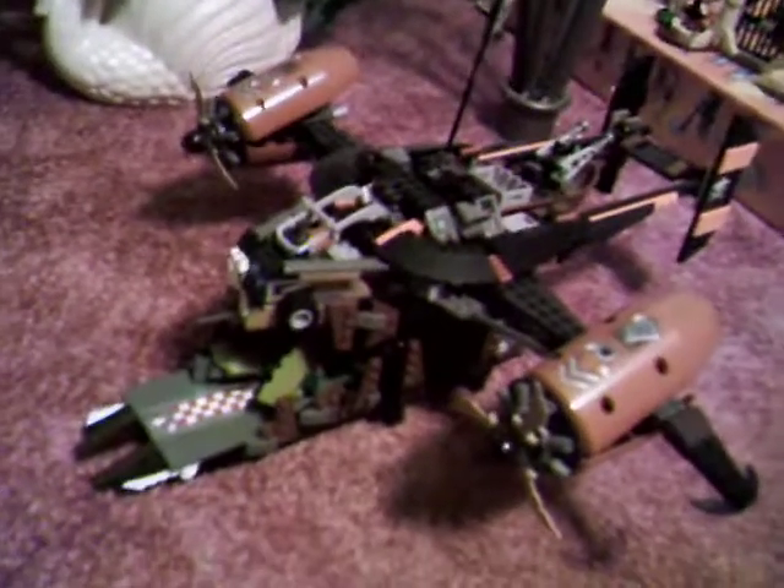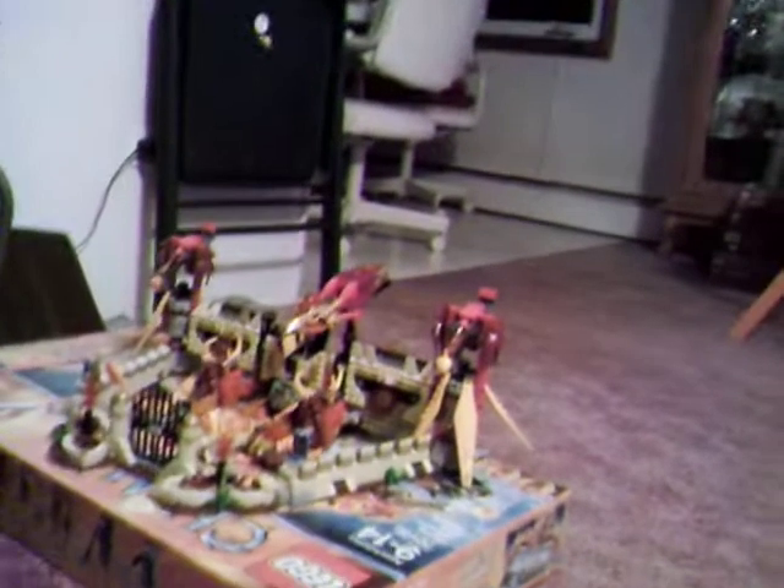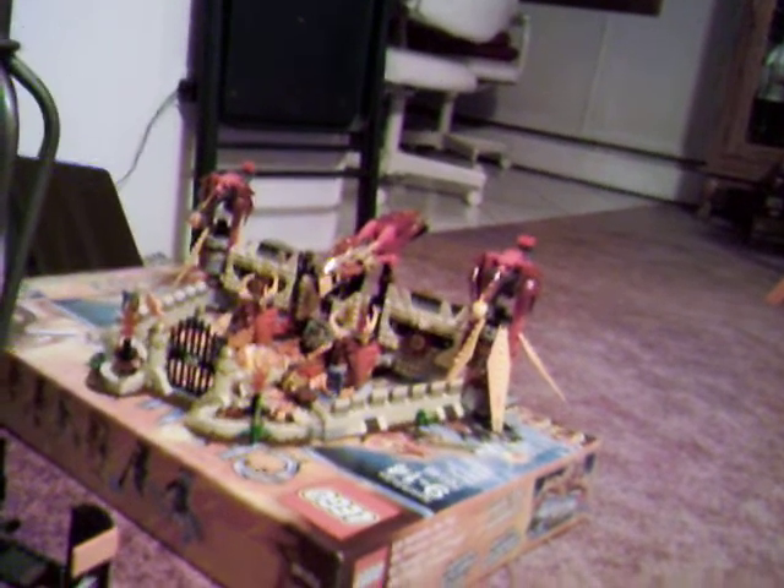Hey guys, Flintlock here and today we're doing a quick comparison video. We're doing a Lego to Lego to see which one's bigger. We got Misfortune's Keep from Ninjago — better take these pieces out quick, they're not from this set, they're from my command ship — versus the Phoenix Jet, to see which one's better. My mom is going to be recording this.